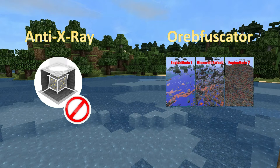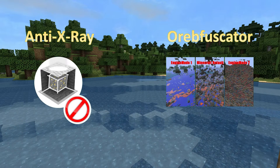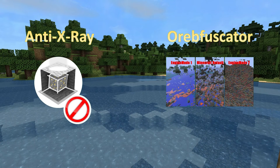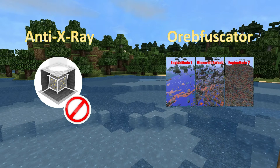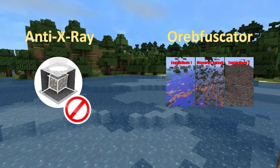There are a few situations where Anti-X-Ray isn't enough because it only protects ore. If you're running a server which heavily emphasizes PvP or allows griefing, then there's another more expensive option called Orbfuscator that might be right for you. It actually prevents players from looking through blocks, which means players will be able to effectively hide themselves and their builds from cheaters.